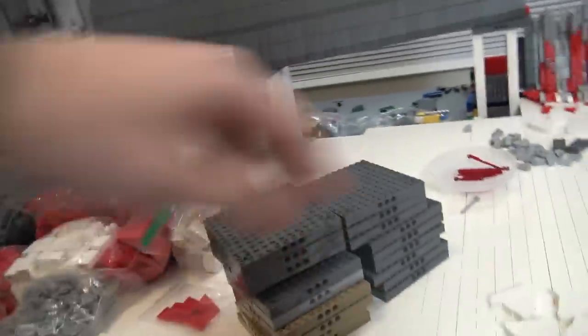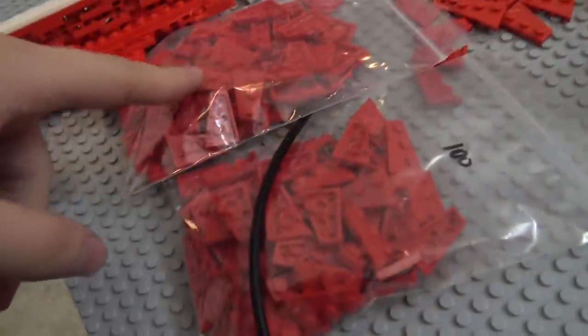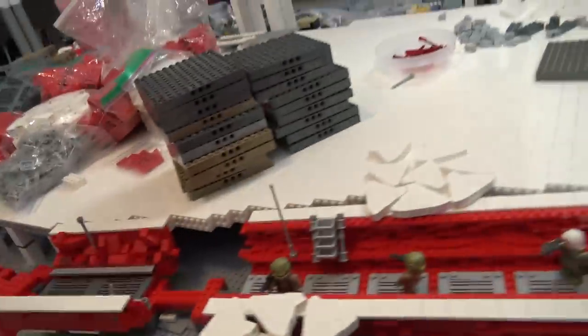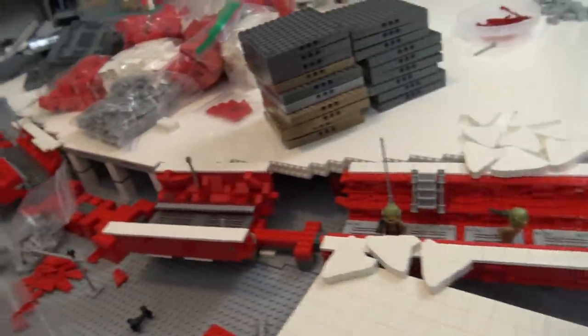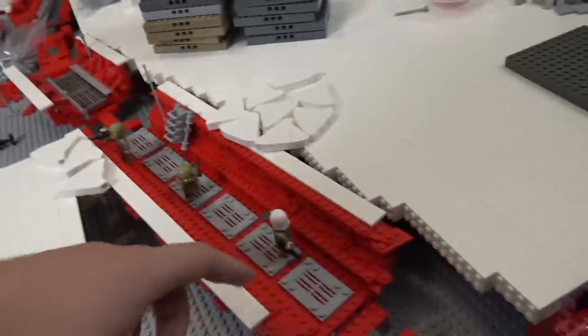One more order came in as well - a whole bunch more of the same type of plates. All of these plates will be used to cover the remaining part of Crate. Unfortunately what did not come is my order for more of these specific plates, so what we can't really do is continue the trench. We decided last week this is the final version of what the trench will look like.